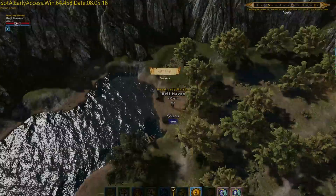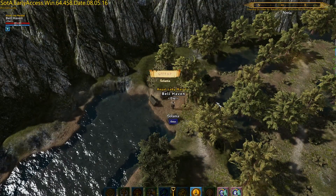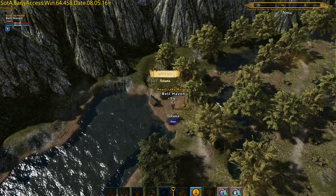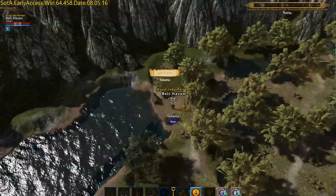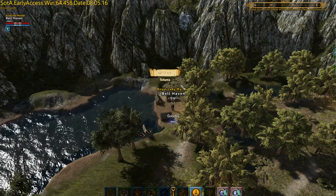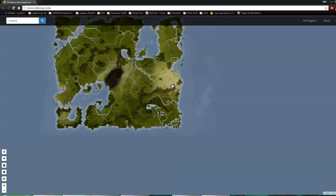Hey guys, Belhaven here again. So today we are in Solania. We're doing another finding things and stuff video with your master trainers, and we're actually finding the light armor trainer today. They are located in Solania, which isn't a very common place — I don't find myself coming here very much. This is pretty much the only reason I've ever came here, so I'm going to show you where that is.